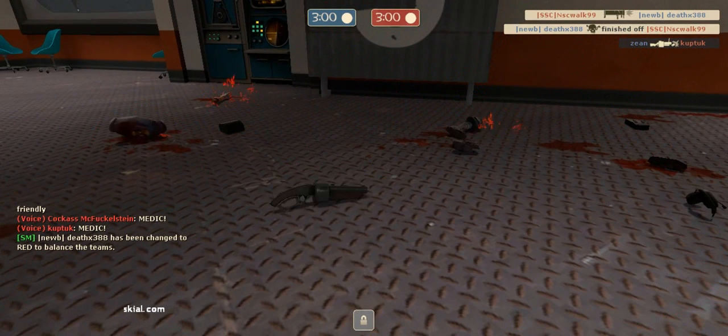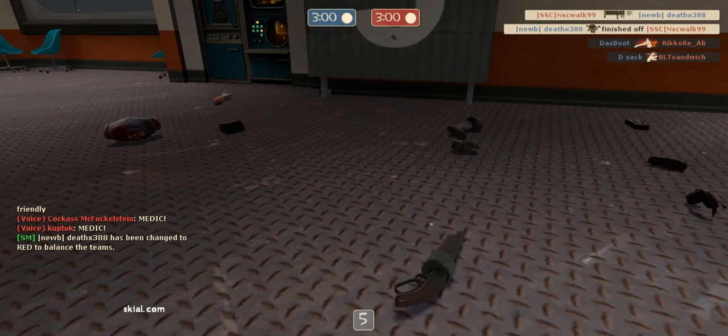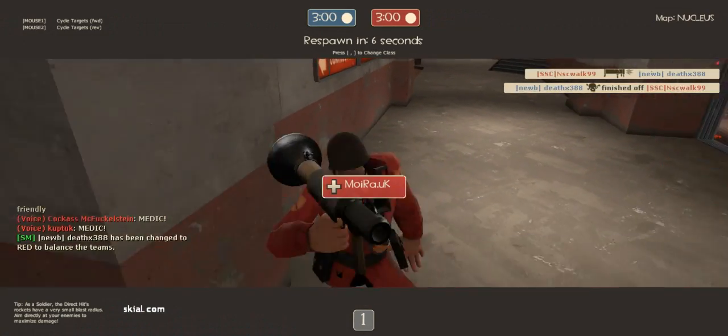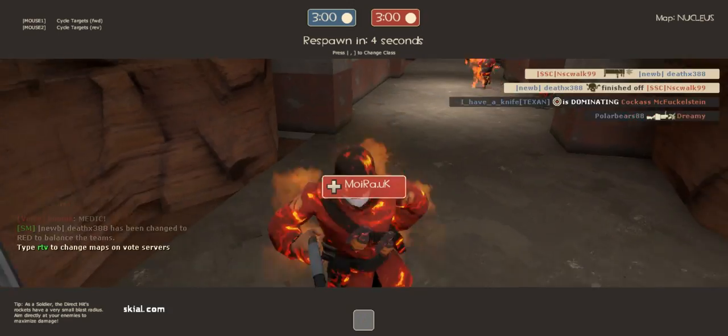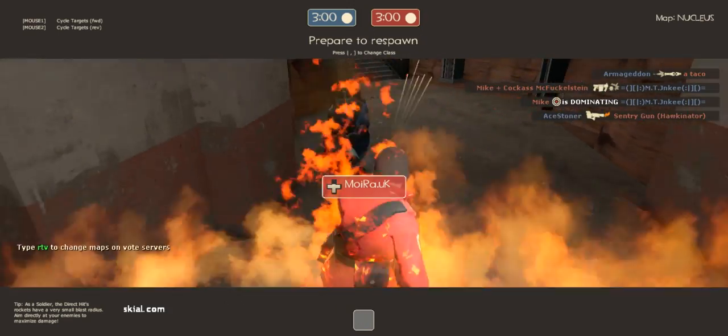So one way to make sure you don't get backstabbed is spy checking, which is probably the most common way. I'm drinking Jamba Juice, but it's probably one of the most common ways of spy checking - just looking behind your back, like just going like that.